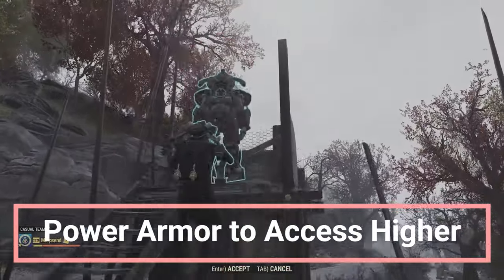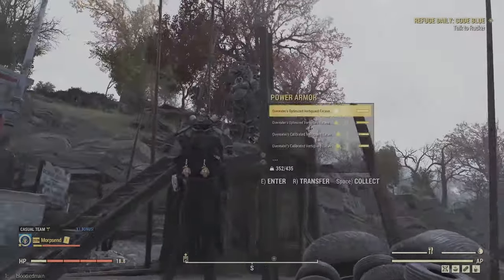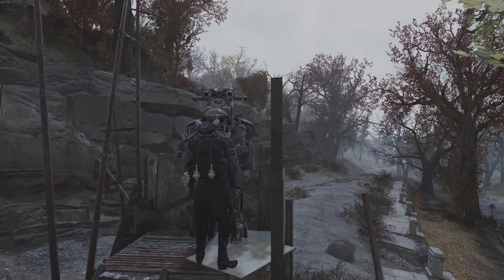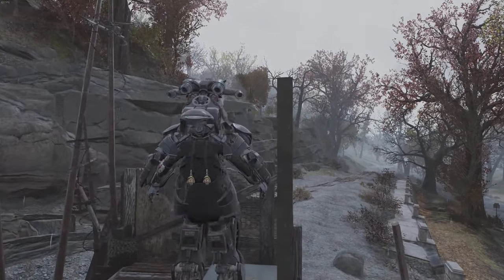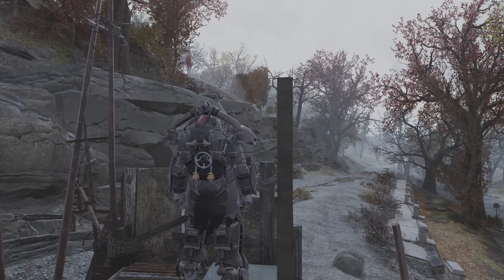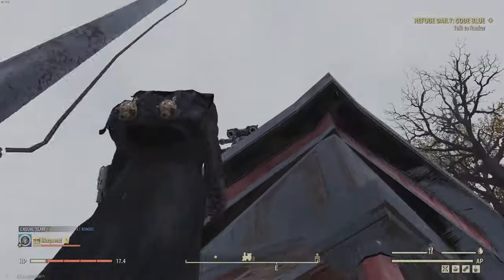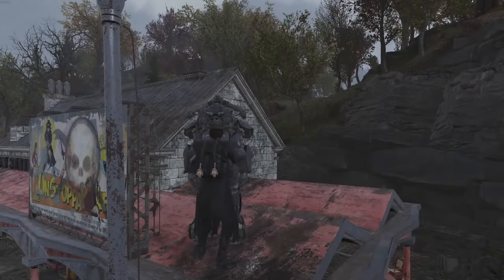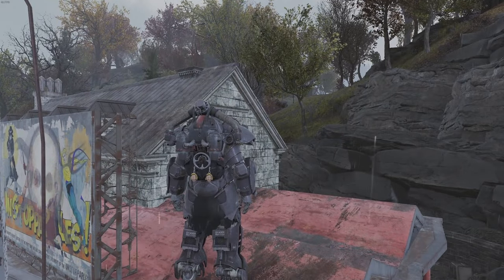A trick I used a lot when starting out, before marsupial serum and jetpacks, is using the teleporting power armor trick to place your power armor up somewhere you can jump to. Place it up there and click to enter. Sometimes if you put it on a roof you have to jump a little and time it so that in mid-air you click to enter — and there you go, you now have access to places you couldn't reach before.